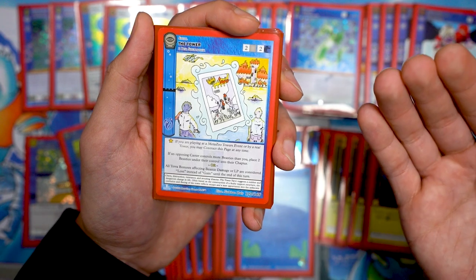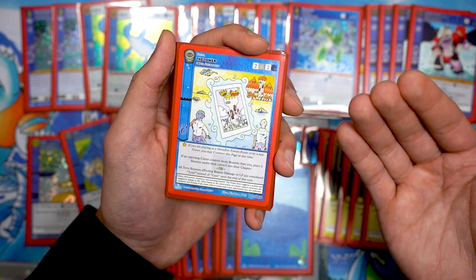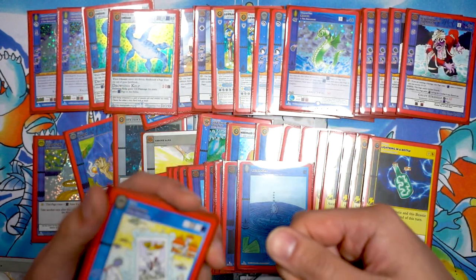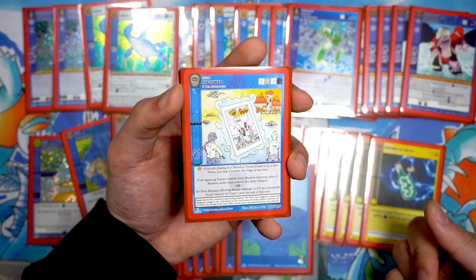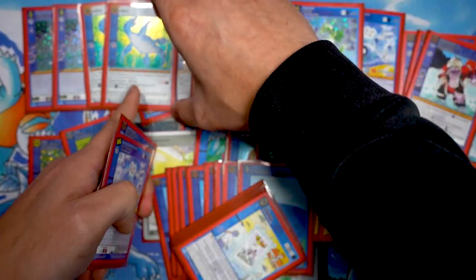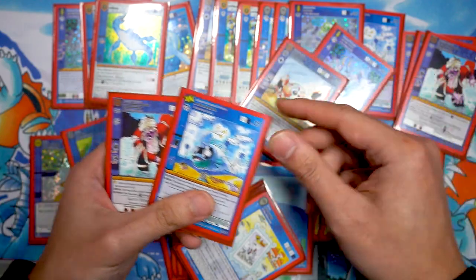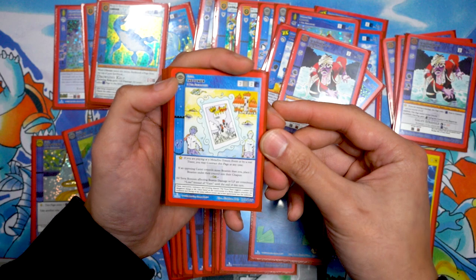The second ability was the bread and butter of the card: 'Tier bonuses affecting beastie damage or LP are considered lose instead of gain until the end of the turn.' So you cannot bounce crabs since the card says it cannot be bounced by opponent card effects. But this secondary effect was putting in work — all LP bonuses become losses instead, so whenever I saw the key beasties I knew Tower would immediately kill them.